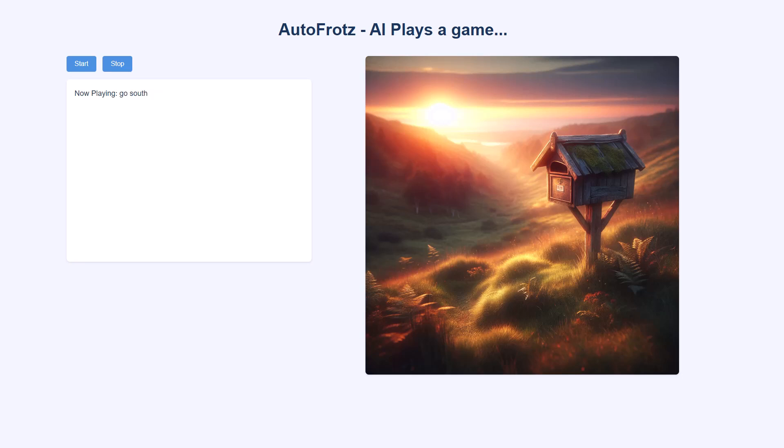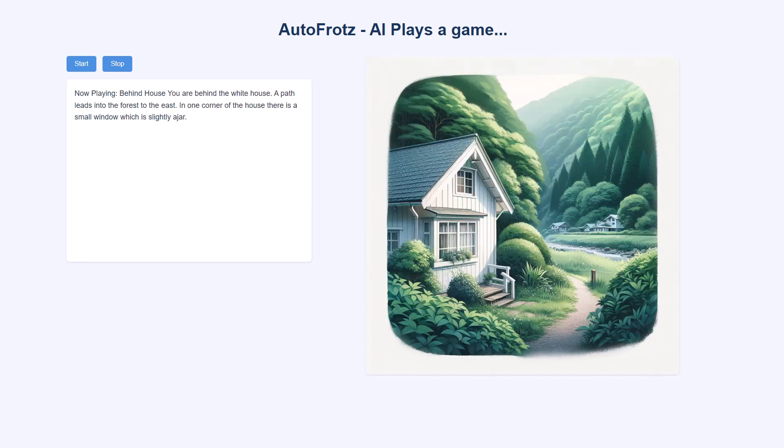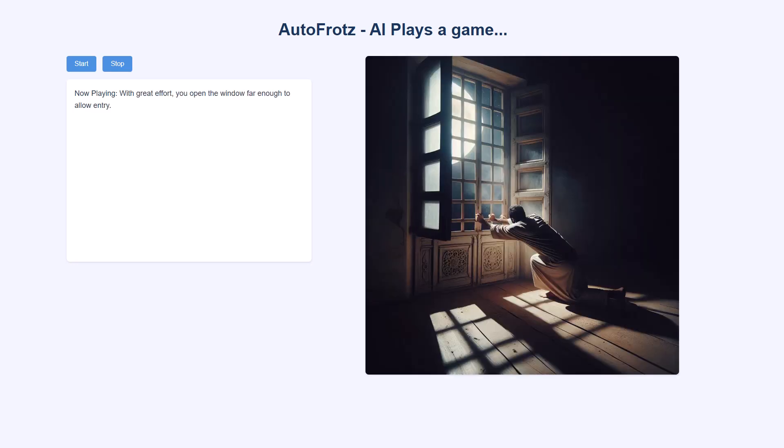Go south. South of house. You are facing the south side of a white house. There is no door here and all the windows are boarded. Go east. Behind house. You are behind the white house. A path leads into the forest to the east. In one corner of the house there is a small window which is slightly ajar. Open window. With great effort, you open the window far enough to allow entry.